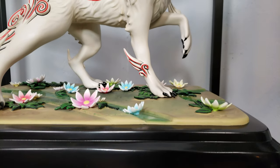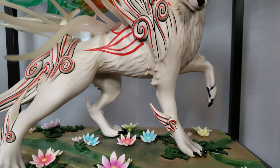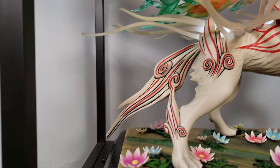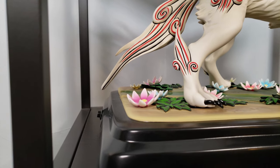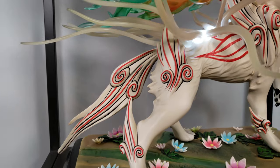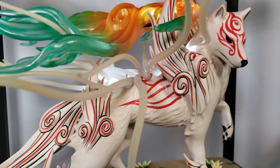Below Amaterasu we have Shiranui, Amaterasu's predecessor from Okami. Shiranui has the final reflector weapon equipped called Solar Flare. First Four Figures puts lights underneath the glowy tendrils of light, but unfortunately the light doesn't pass through them very well. They also glow in the dark, but that's hard to see in action.